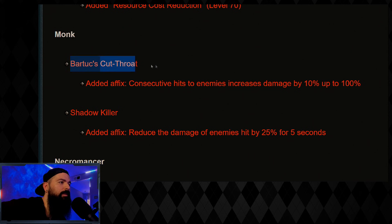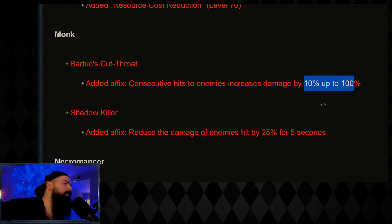For Monks, they buffed the Cutthroat — they added an affix: consecutive hits increase damage by 10% up to 100%. They added this to a few different ethereals and I swear it doesn't do anything — it's either bugged or it's additive. It's hard to notice. I could be wrong; I need to do more research, but it doesn't have that same impact that the paragon affix has.